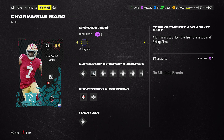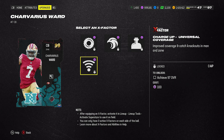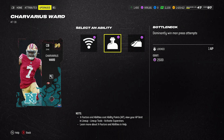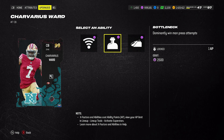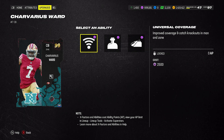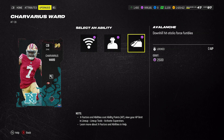Down to our last 99s. We've got Trevarius Ward with Built-in Pick Artist. You can see he has Shutdown, Zone Hawk, Bottleneck, and Universal Coverage on the X-Factors. A lot of people have been running Bottleneck, but it's right there at 1 AP if you don't want to run it as an X-Factor. So if you're running the Bottleneck scheme, you can do that with 1 AP and have it on all the time, especially if you're running a theme team in that division. You can really get both Universal Coverage and Bottleneck.